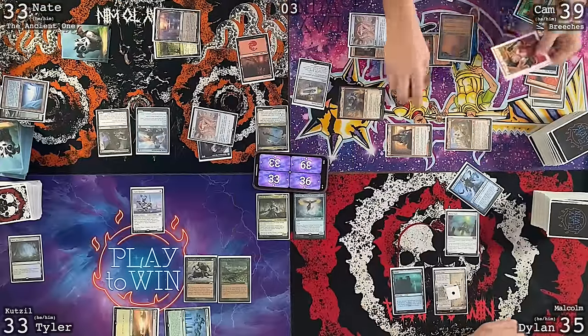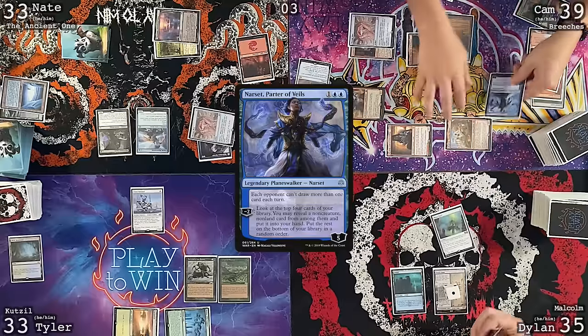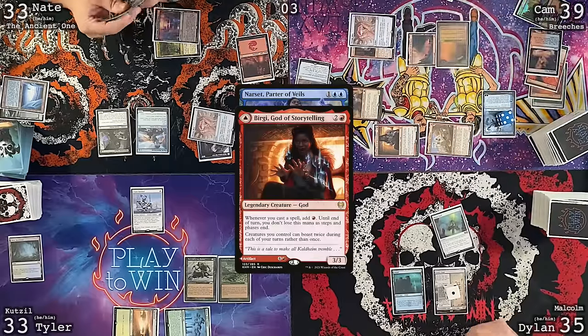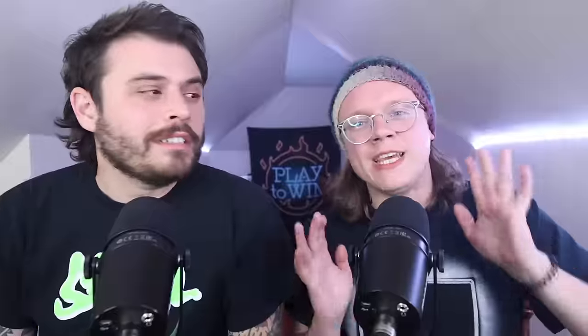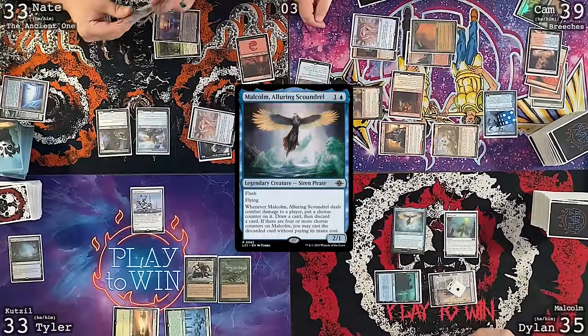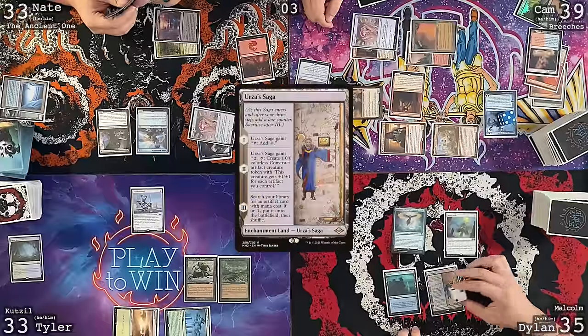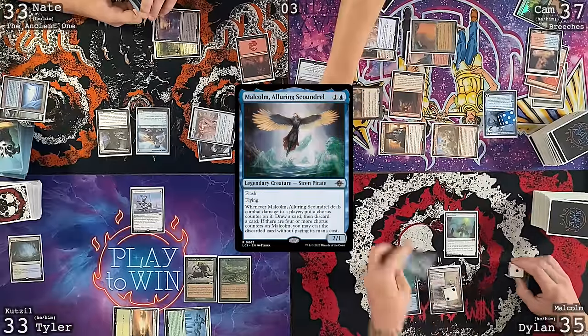Cam draws, dashes Ragavan, triggers Bergy, moves to combat. Breeches goes at Nate, Bergy at Tyler, Ragavan at Dylan. Breeches triggers: exile top card — make a treasure. Then Cameron pays two blue and a red to cast Narset, Parter of Veils from Ragavan's exile. On-cast trigger fires, Bergy makes a mana. Cam casts Professional Facebreaker. Red deck is really doing something.